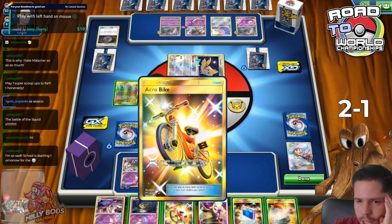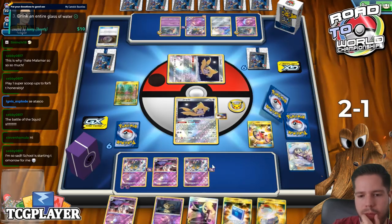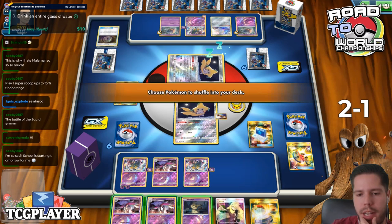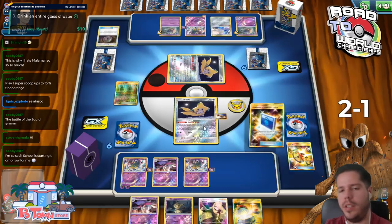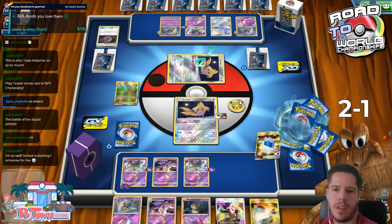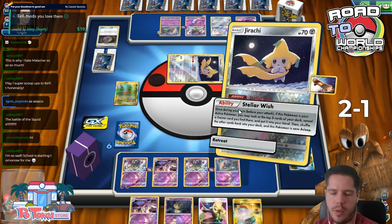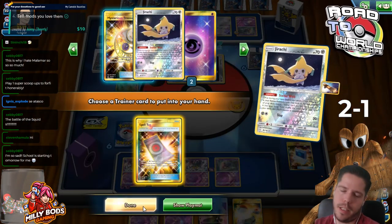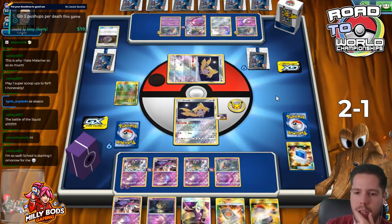I will have an Inky - that's nice. I'll Acrobike next, keep the Malamar, and put back a card for the Inky. Getting the first KO is pretty nice. I also get to Stella Wish now. Spell Tag is pretty good - back to back to back Spell Tag? That's the dream.